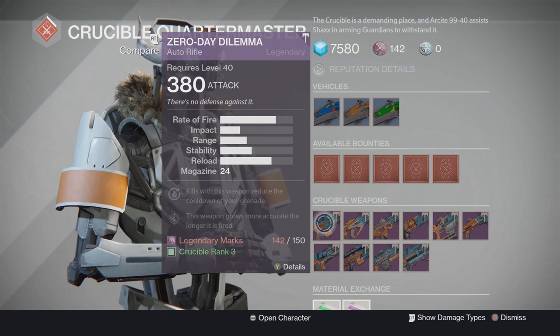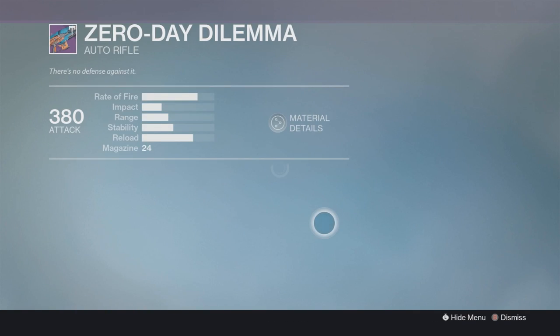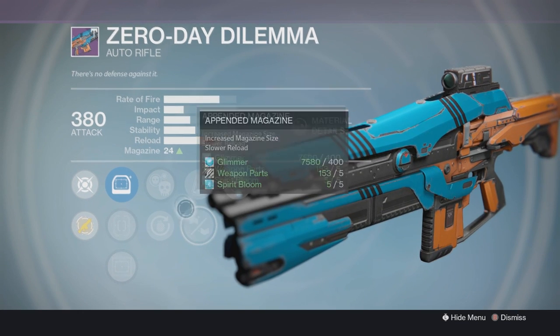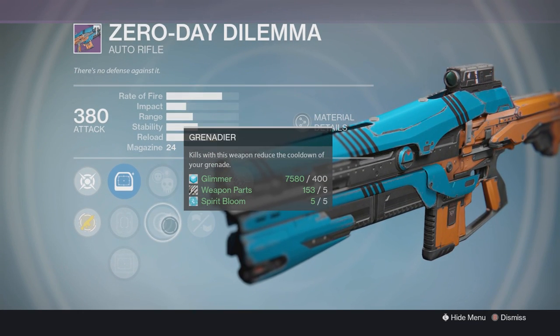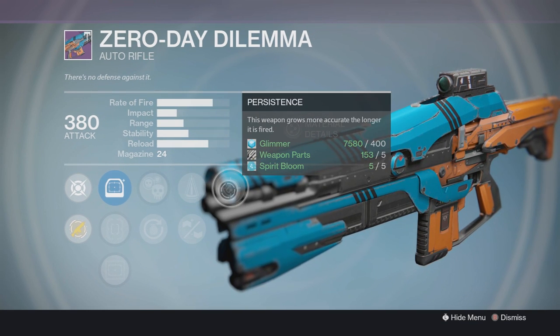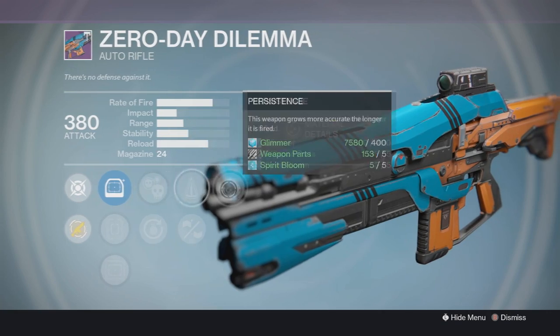The Zero Day Dilemma. This thing looks like a beast of an auto rifle. Check it out — it has Persistence, Perfect Balance, Appended Magazine, Crowd Control, and Grenadier. Personally, I'll go with Crowd Control, Perfect Balance, and of course Persistence. This is, once again, a beast of an auto rifle with these rolls.